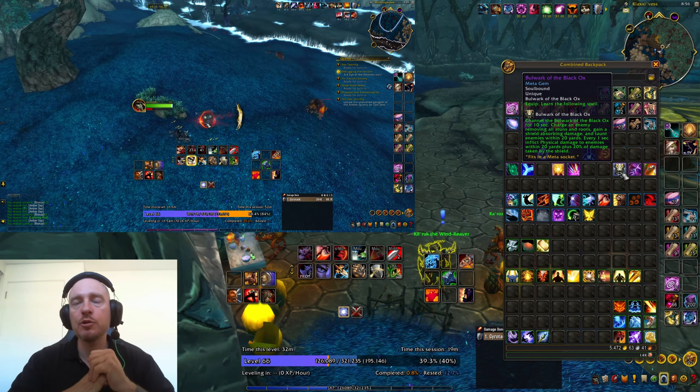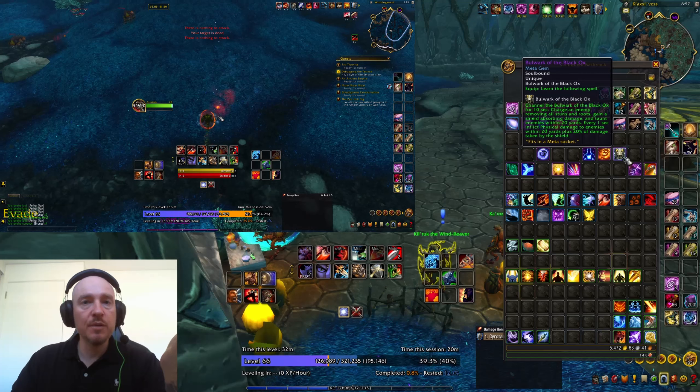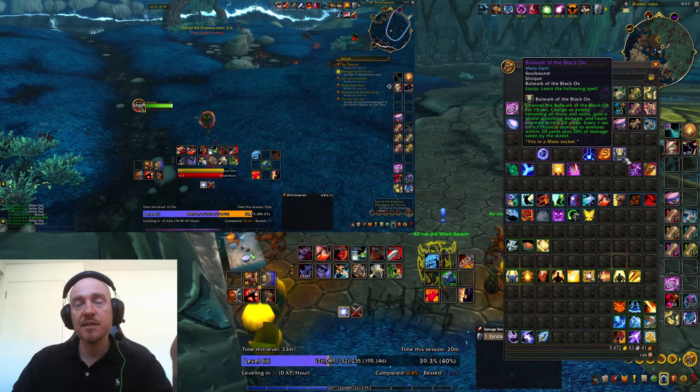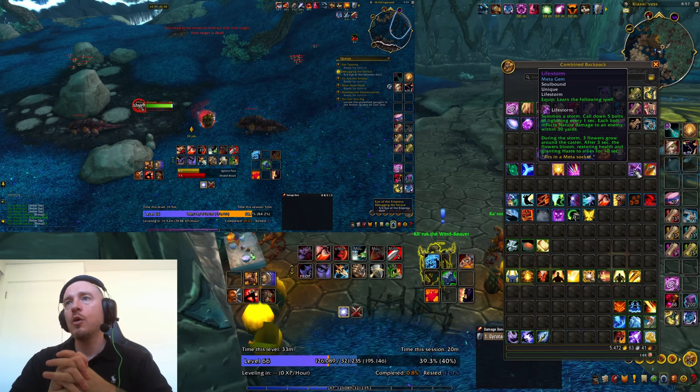As you can see I'm not using Bulwark of the Black Ox even as a tank, however I do think that if you are a dedicated tank it would probably be something to consider. You inflict physical damage to enemies. That is my opinion — you tell me if you've used any of these abilities successfully and maybe I'm not giving them justice.